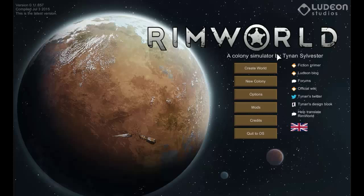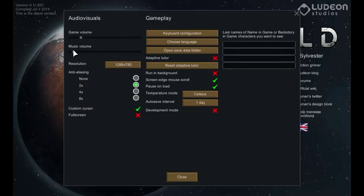Let's dive back into RimWorld. This is Alpha 11, which is currently the latest released version, so there's a load of new bits and pieces which we're going to hopefully get excited about. I've turned the music and game volume right down. I might turn the music off later on if it gets a bit boring and repetitive.